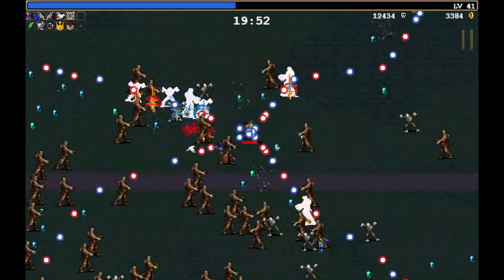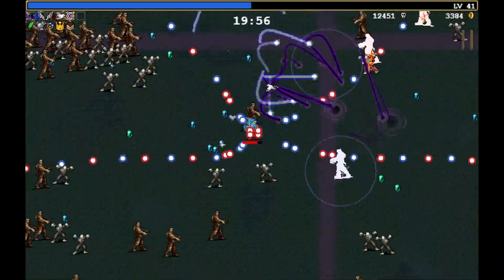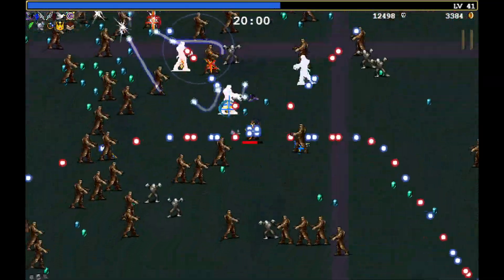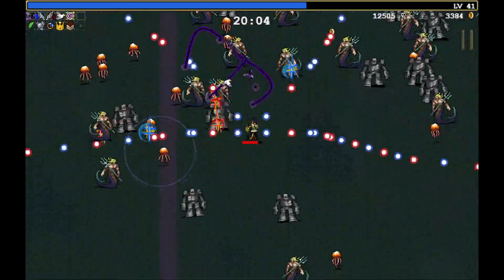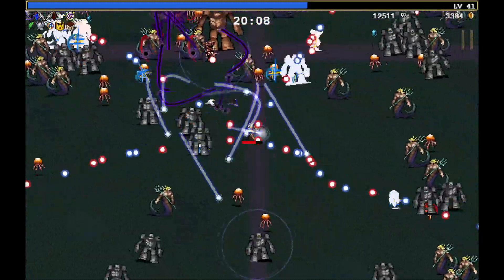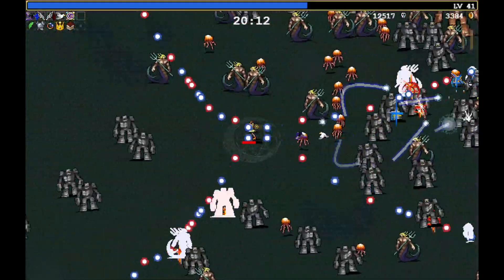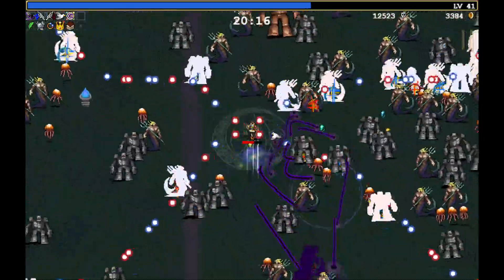Another thing to keep in mind about this run is that we are in hyper mode, which gives the enemies way more health in this stage. That's probably contributing somewhat to our difficulties in killing any enemy. It's the dairy plant — these golems are so tanky. They are a pain.